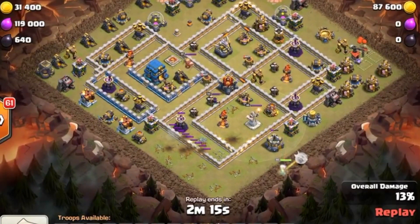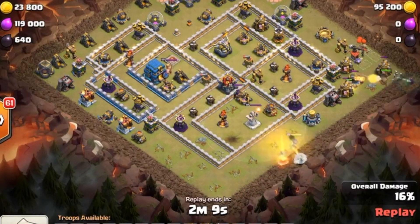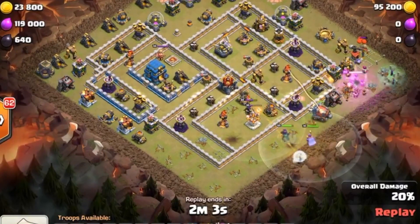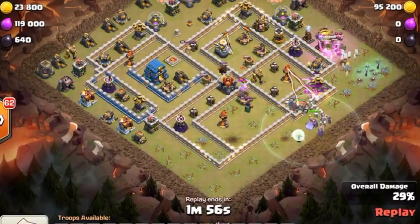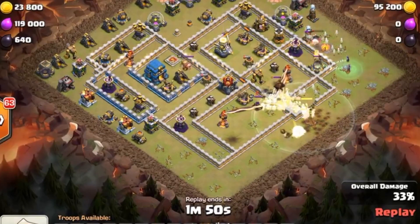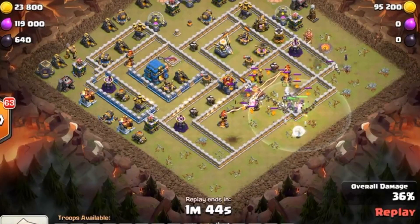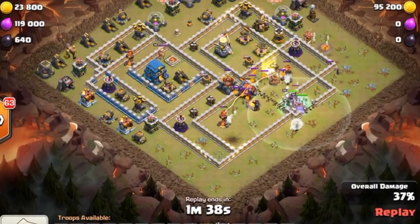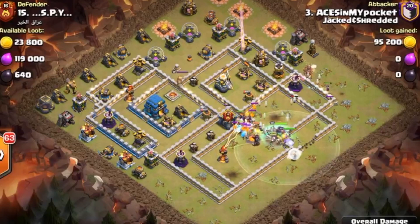Down goes the queen — notice the placement of the heal spells. Good placement because any further south, that infernal tower might grab hold of her. Down goes the king — valk is in there, two witches behind the king. Now pushing in the wall wrecker, burning the king's ability prior to really needing it to make sure the funnel is created quickly. Witches are down pushing in behind the wall wrecker through walls. The warden's ability is used as he's being hit by infernal towers, X-Bows, and everything in that compartment — good usage of the warden's ability.